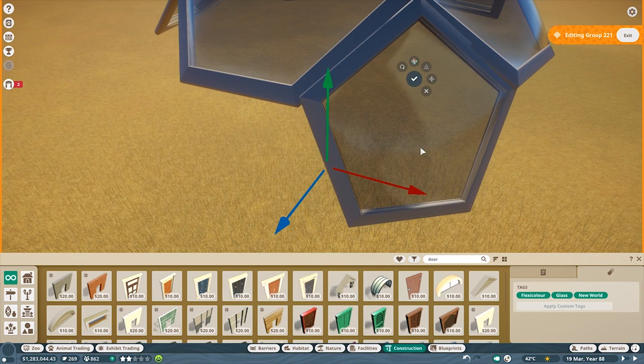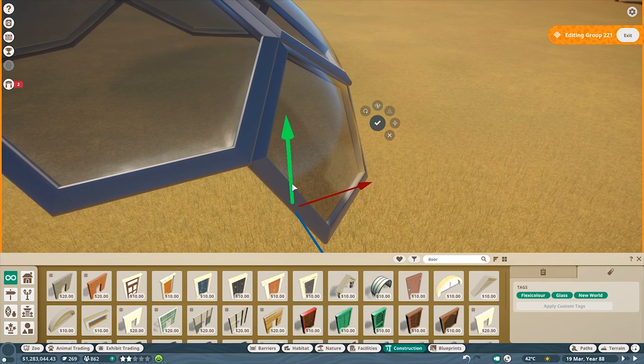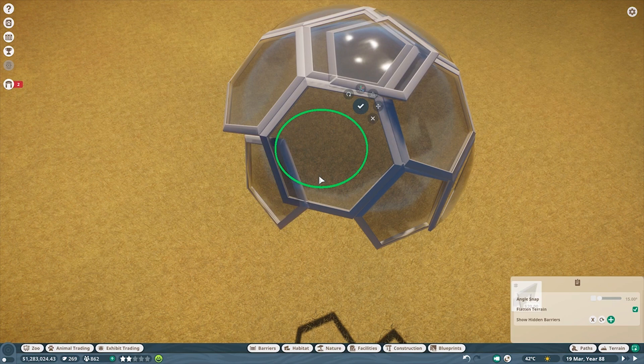So it was a painstaking process to get the pieces lining up exactly. The shape is a truncated icosahedron — the same shape as a soccer ball — so it uses hexagons and pentagons. There are also triangle shapes in the same bubble glass piece, which gives the opportunity to make even bigger and more complex domes using all three shapes.